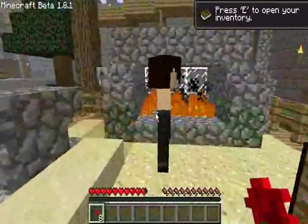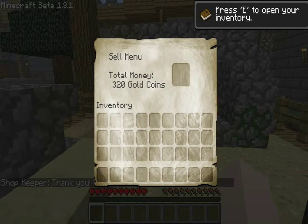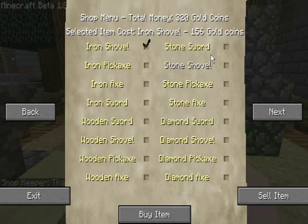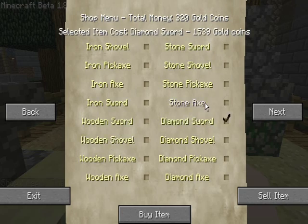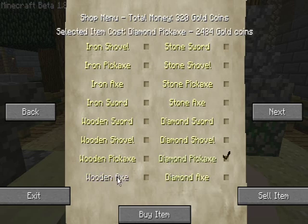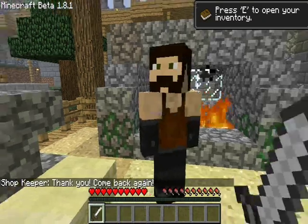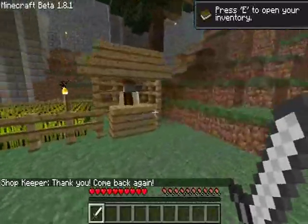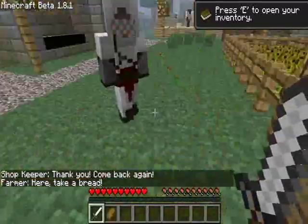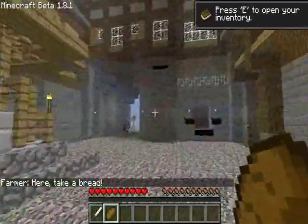Then you've got your blacksmith over here. He's a nice guy. You can sell items like roses — boom, 320 gold, just like that. Then you can buy whatever you need. Everything's priced differently based on the rarity of the item, so probably I'd buy this just so I'd have it to fight off the mobs. And if you talk to this guy once a day, I believe he gives you bread, which is nice.